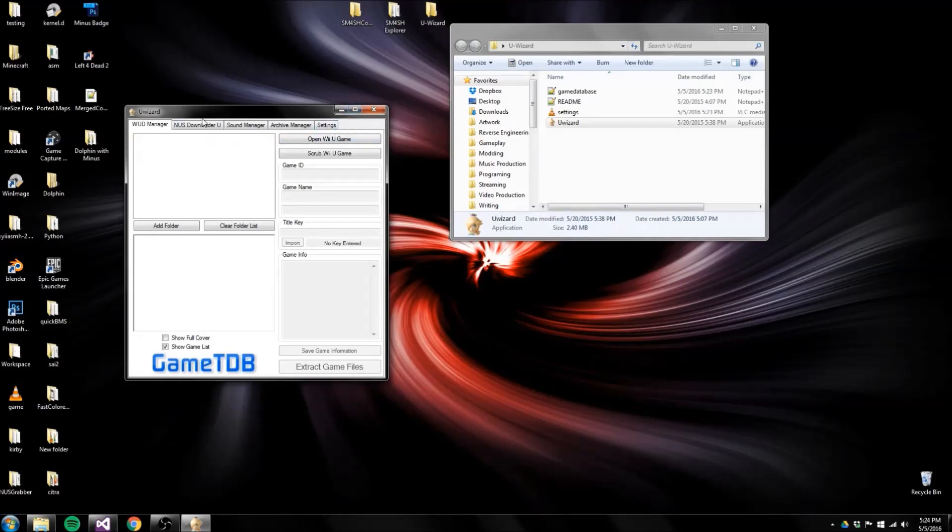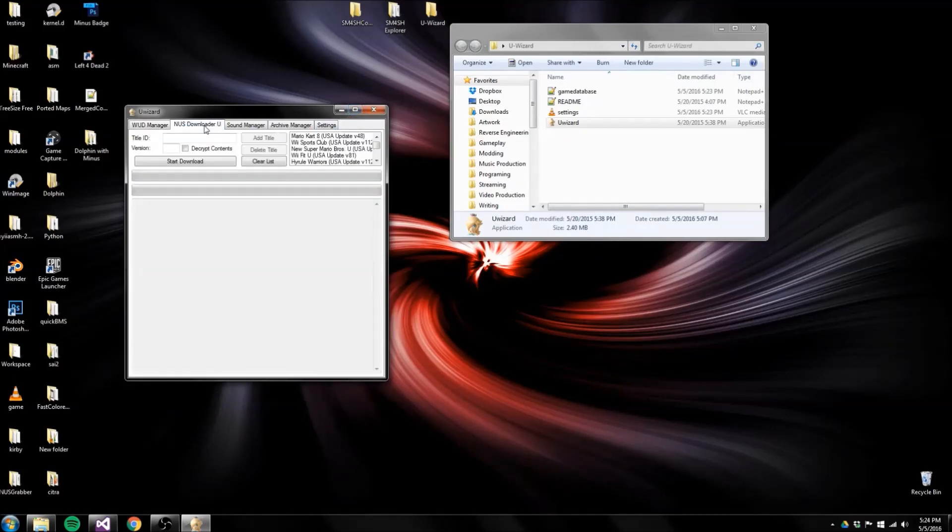What you're going to do in UWizard is go to the NUS Downloader U tab. As far as I know, this doesn't have the Super Smash Bros title key built in, which is why we had to go find it, so we'll just put it in here. Make sure that you remove the dash, backspace one and hit E — that dash made us miss one of the zeros. Just leave the version blank and it should grab the newest version, then go ahead and hit Start Download. You also probably want to click Decrypt Contents if you have the common key set up.